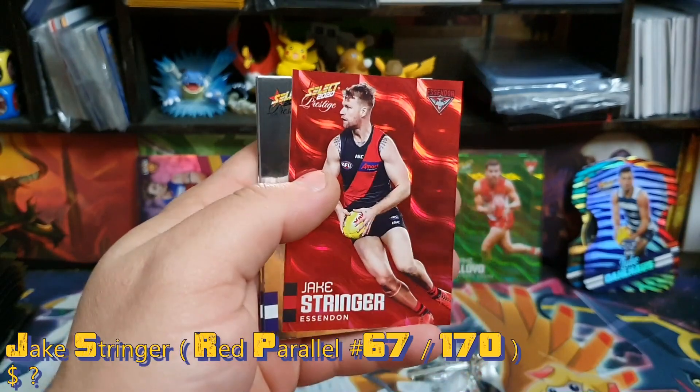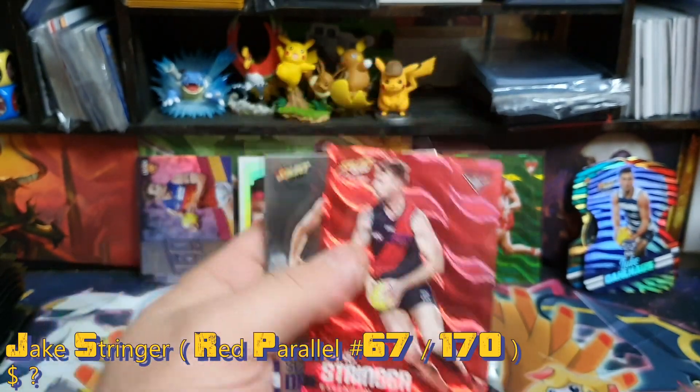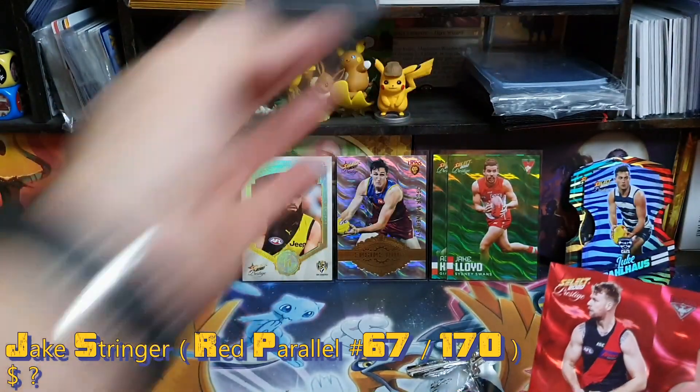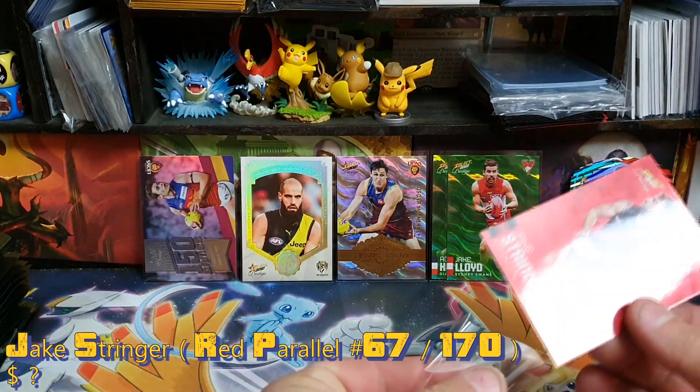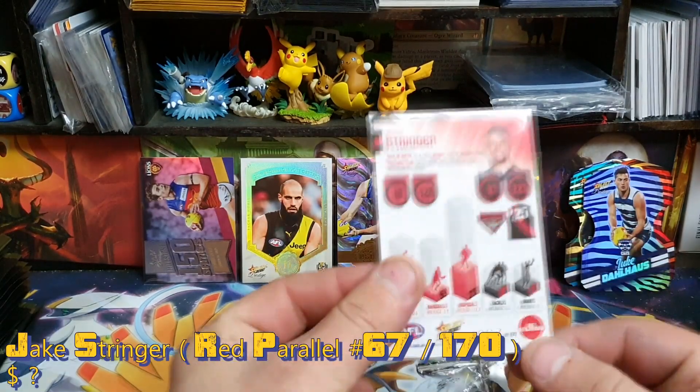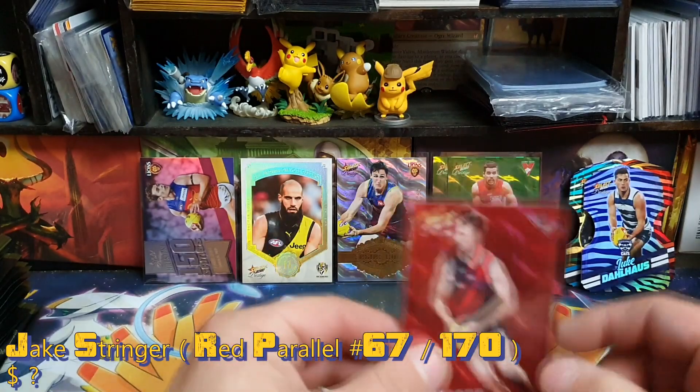Talk of the devil — that's what we want! A Bombers player: Jake Stringer, red parallel, nice! I think there's a possible chance of getting two greens in a box, so I lucked out there. It's number 67 of 170.